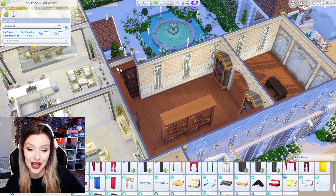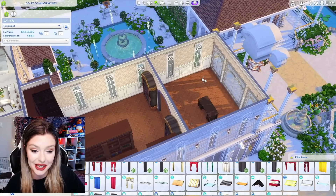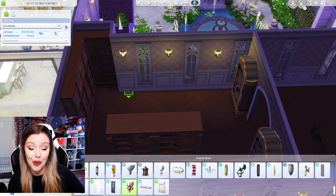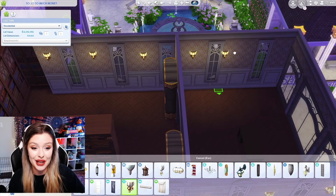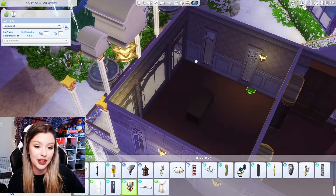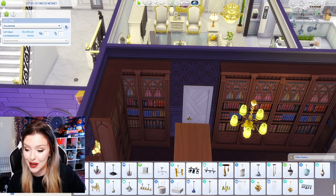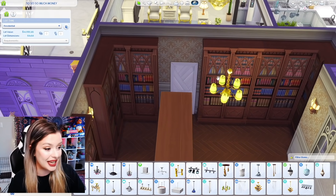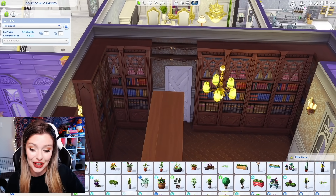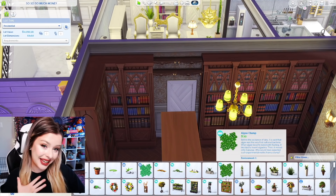I'm going to delete my lights in here and try to make it just a little more warm and cozy. I'm going to delete them for the study as well, and replace them with some wall lights. Over there will be my seating area, and this will be our study, which I think I'm going to pull bookshelves along for as well. I find if I don't look at the money for a little bit, it kind of helps keep my sanity.